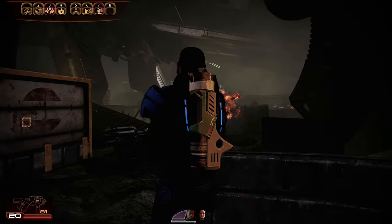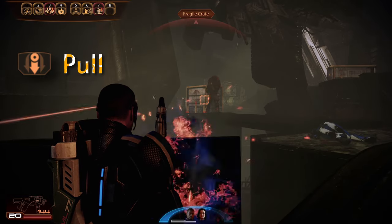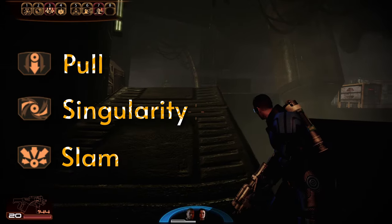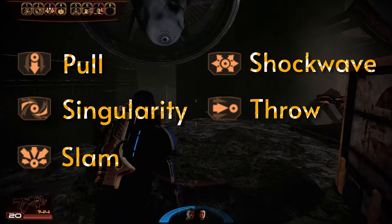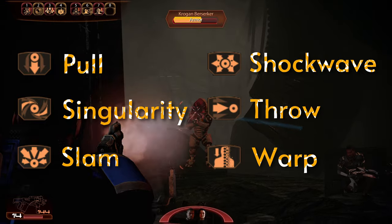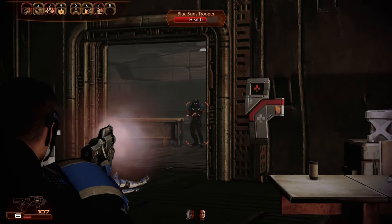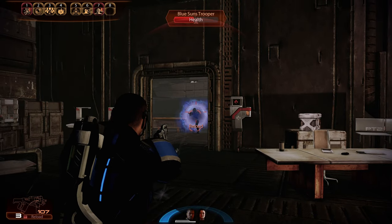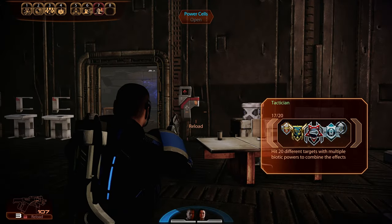The list of Biotic powers you could use for these combos in Mass Effect 2 are Pull, Singularity, Slam, Shock Wave, Throw, and Warp. You'll need to have one ability be the Primer and one to use as the Detonator — the Primer being the initial ability that sets up your combo, and the Detonator being the ability that finishes it out.